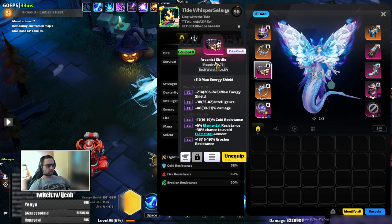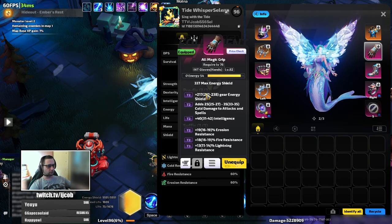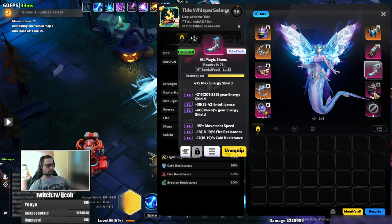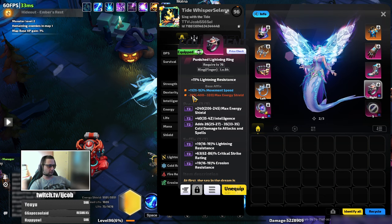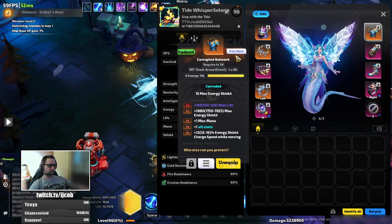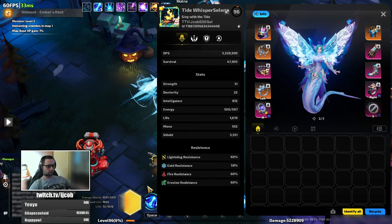I've actually crafted a weapon, but I'll show that last. For the belt: max energy shield, intelligence, whatever you can get, damage and resistances. Gloves: energy shield, damage, intelligence, resistances. Boots: movement speed, energy shield, intelligence, and resistances. The second ring: tier 2 energy shield, intelligence, damage, and resistances. I've also dreamcrafted a little movement speed and reduction to energy shield — it's a dreamcraft, you can remove it.